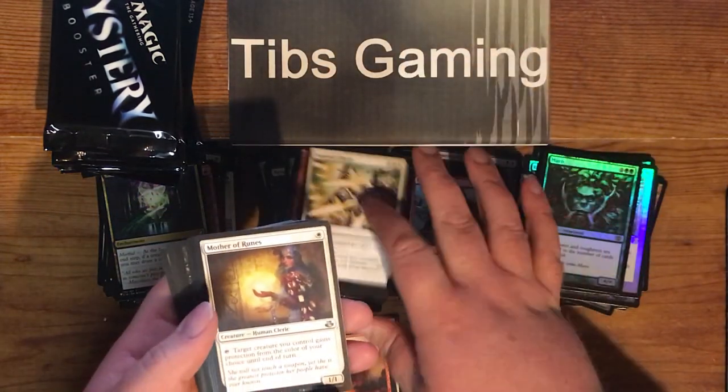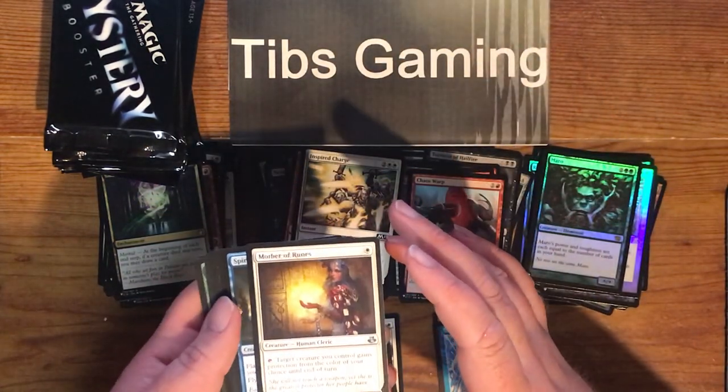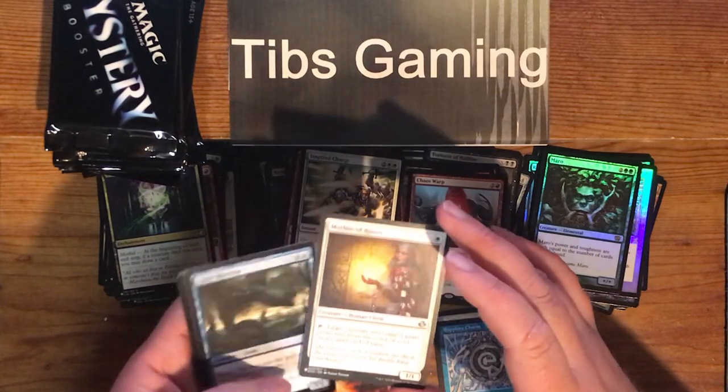Inspired Charge. Mother of Runes — one white, 1-1. Target creature you control gains protection from the color of your choice until end of turn if you tap it.